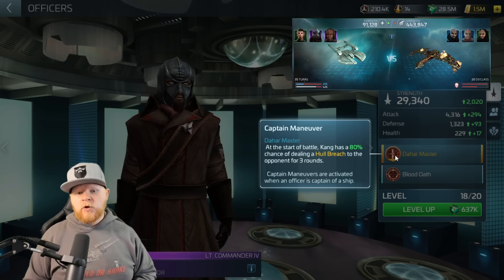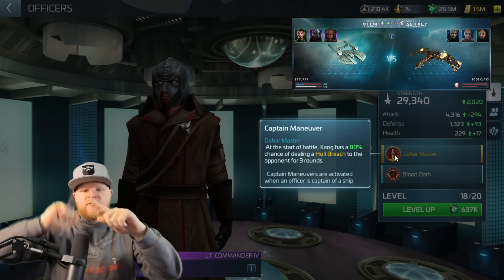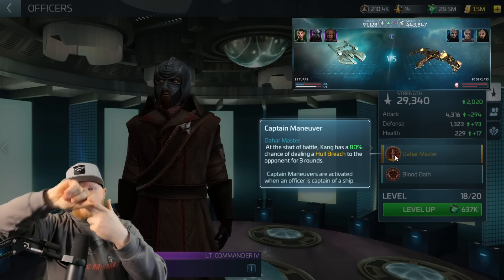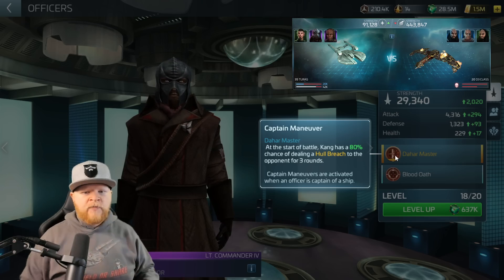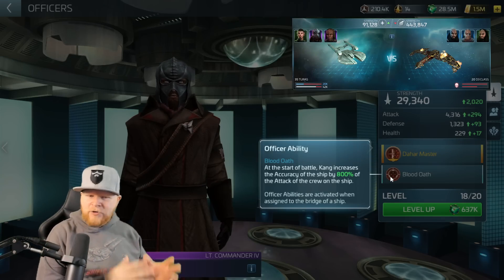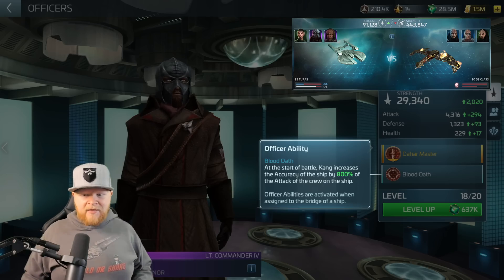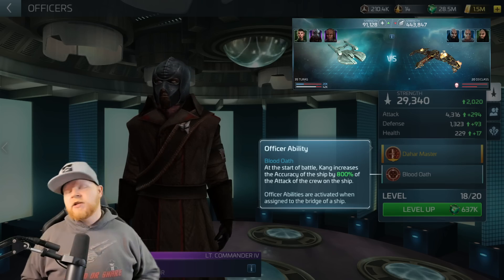The background bonus to hull breach adds a multiplicative multiplier to critical damage. Normally, a critical hit multiplies your total damage — from research, officer bonuses, etc. — by your critical percentage. Say you've got a 180% bonus, you multiply by 1.8. But if hull breach is active, you get another multiplicative on top of that for even more damage. Additionally, Kang's officer ability at the start of each battle increases the ship's accuracy by up to 1600% — tier four being 800%.